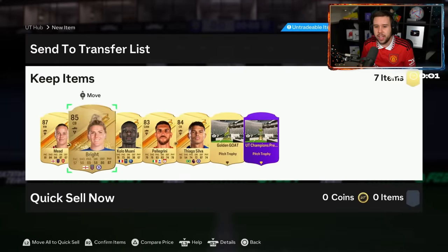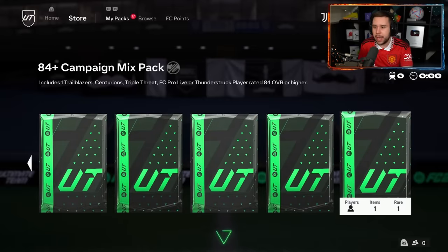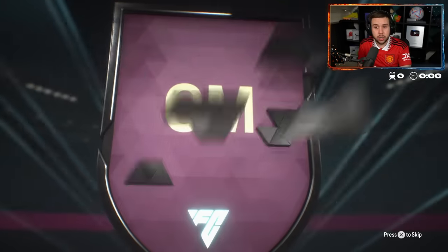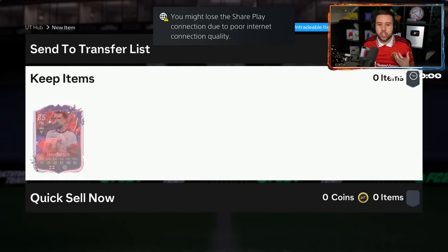Rank one rewards: 84, 85, 87. Let's open the three 84 plus campaign mix packs. Trailblazer — English. Why is it always Henderson? Why can we never see someone like Bellingham?